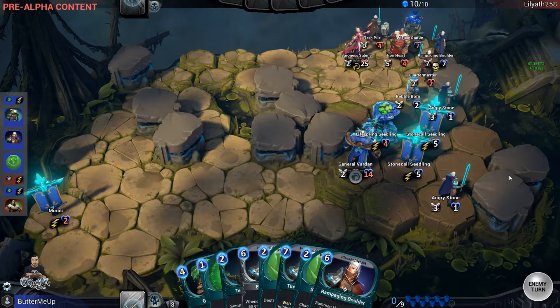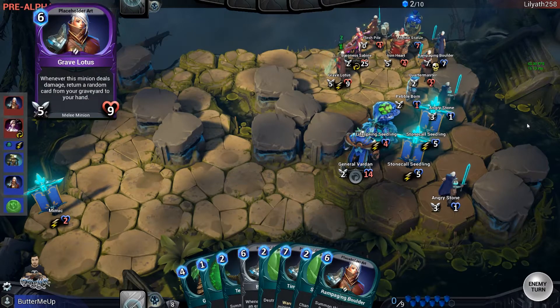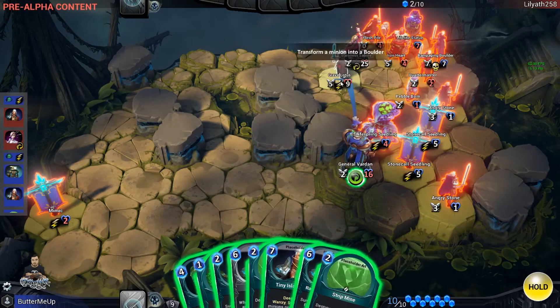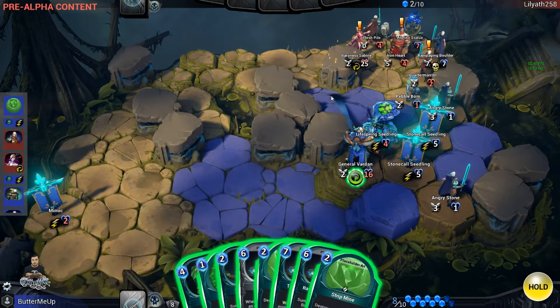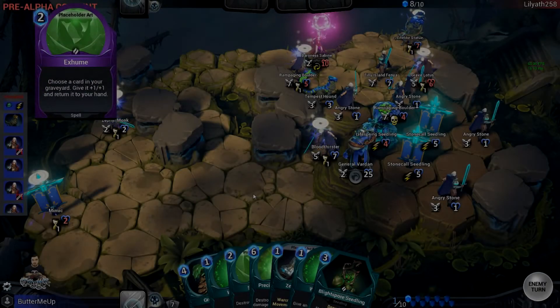Zephyr Monk is a fantastic green card — it should be run in every green deck. It gives a minion plus 2 movement and charge. Things like Zephyr Monk and Bloodthirster — I'm sure you've all seen the videos on Reddit about how nasty that combo can be. If your opponent is running a particularly large amount of squishy minions, artifacts, or ranged minions, Bloodthirster with Zephyr Monk will generally clear the board and do 5 damage to their hero as well. You can also use this in combination with Windstep to make your Bloodthirster essentially a flying minion that can go anywhere and move again after it's killed. Another good combo: Zephyr Monk and Tiny Island Fenya — you can deep strike the Fenya, Zephyr Monk it and give it charge so it'll take out a high-value target without taking damage itself, as it will be stunned.